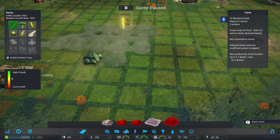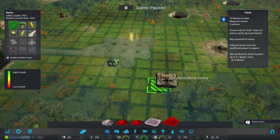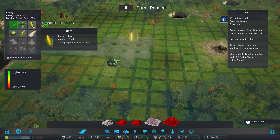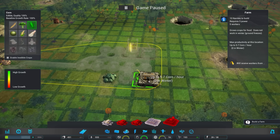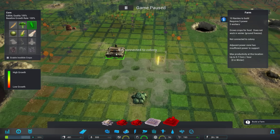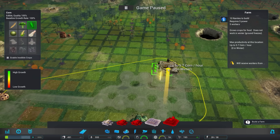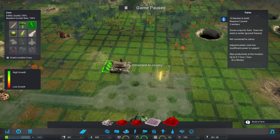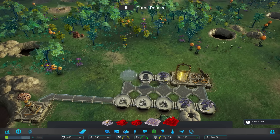Let's start off with a farm. Very much like the water pump, it'll tell you where to place it for the best overall growth. Over here we have 4.8 barley an hour — I don't want barley to start. I'm going to go with corn. This will be 5.7 corn an hour. We have 5.7 here as well, so we'll place it right over here.